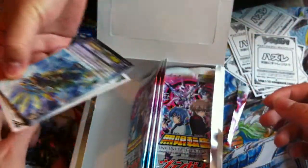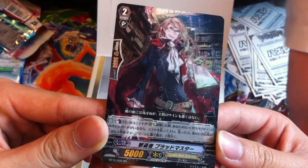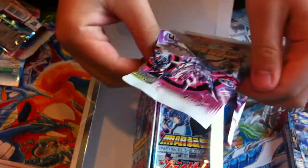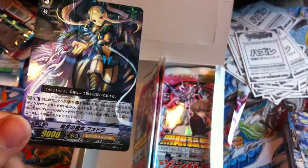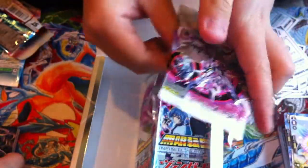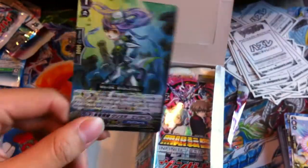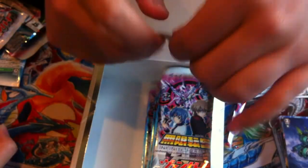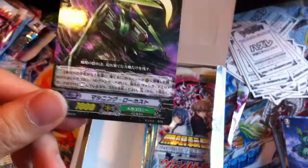Also subscribe for more Yugioh and Vanguard videos. Oh, another foil! This might be for Genesis, I'm not too sure, but another double R. There are so many foils on this side — like one, two, three, four — four foils, that's like half the box. Genesis I think, maybe. This card is for — I forgot the clan. Oh, Med Colony!